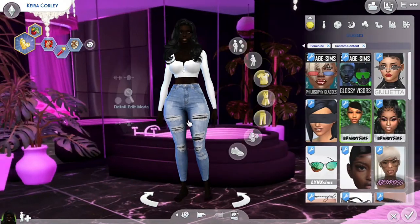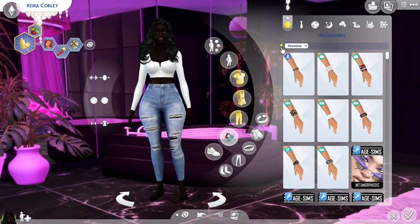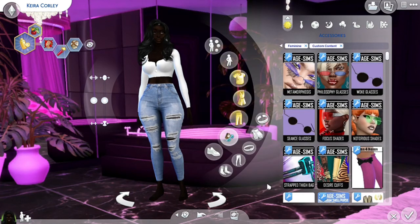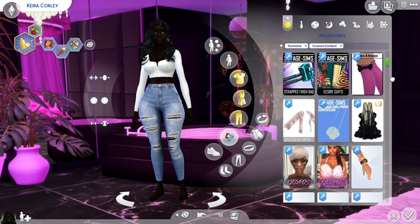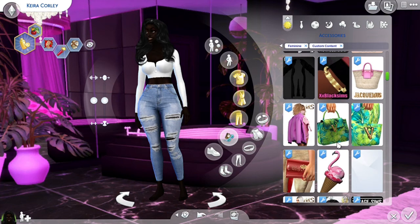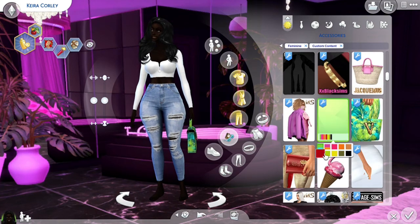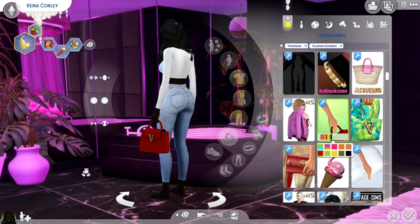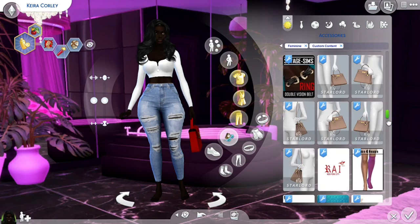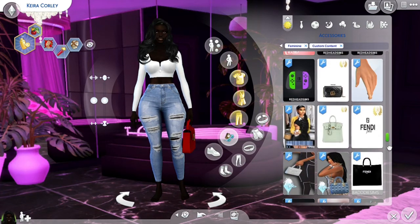All right, now let's go to nails and regular accessories. Put her on some nails — give her a purse. I think I'm gonna give her this purse right here and change the color to red. Now let's get her some nails — some real long nails, Instagram baddie nails.